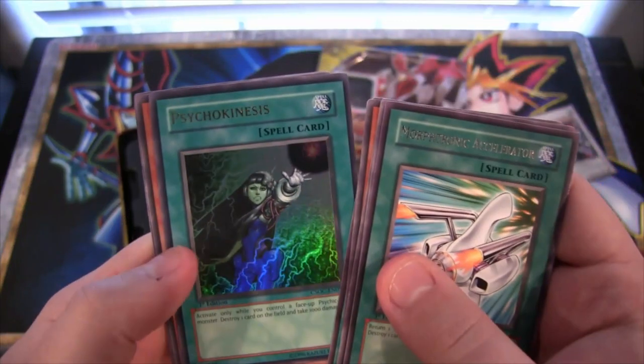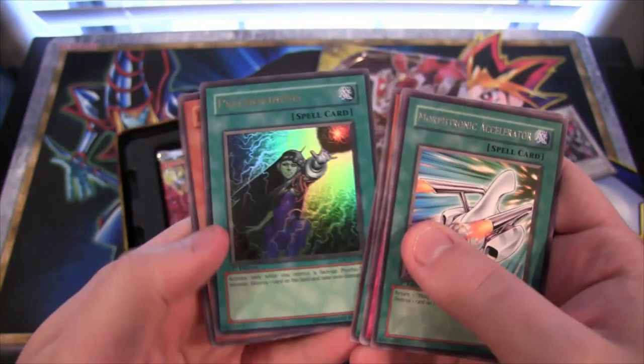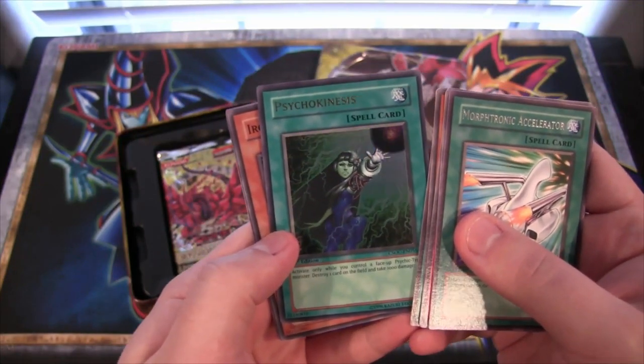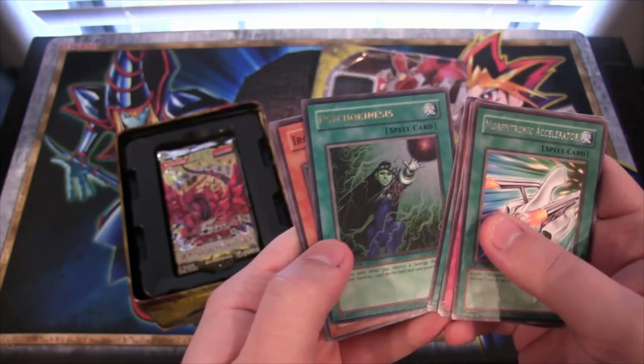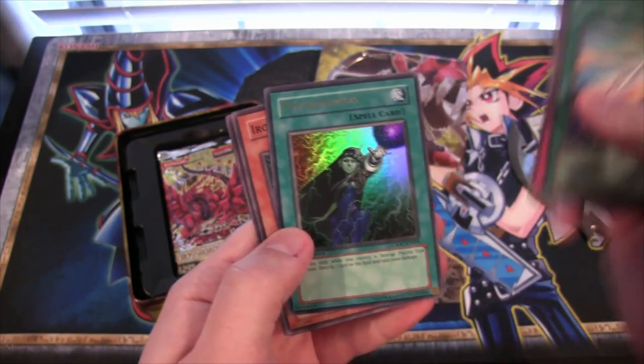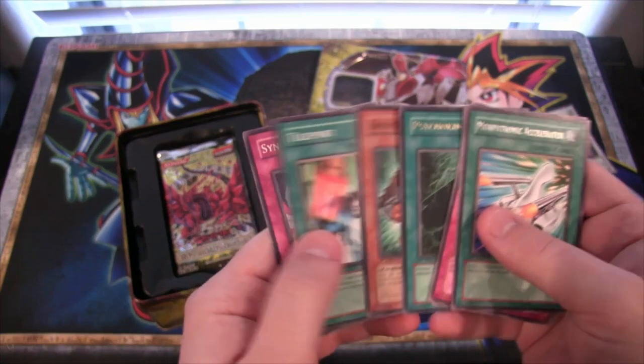Morphotronic Accelerator, rare. And then we have Psychokinesis, ultra rare. Now that is awesome looking. I remember getting this particular tin a long time ago back in 2008. That is really cool — it looks like she's using a Dragon Ball Z move or something. Pretty cool.